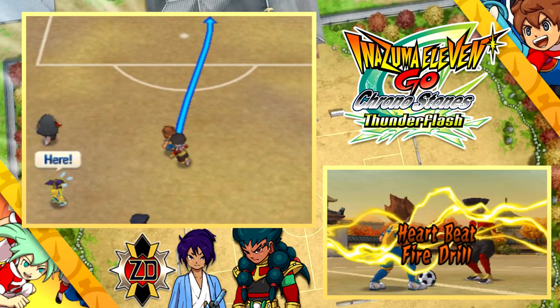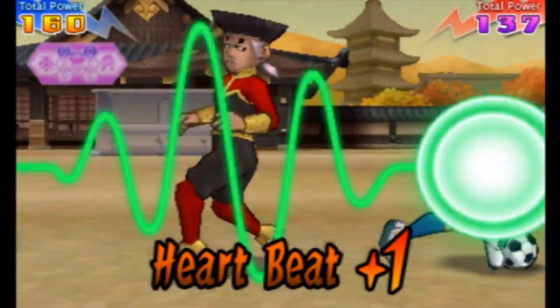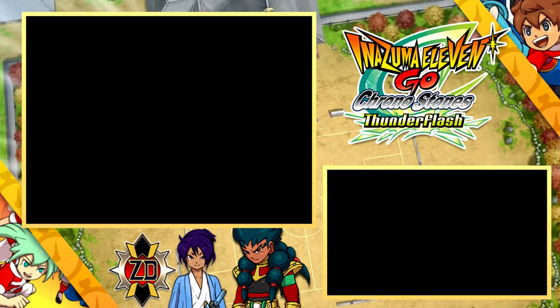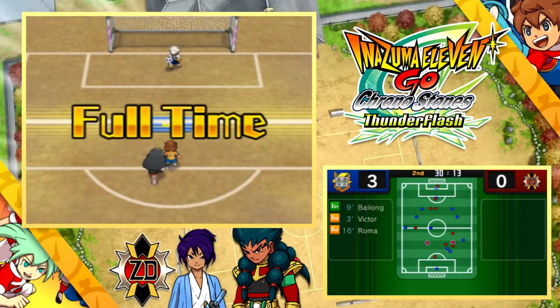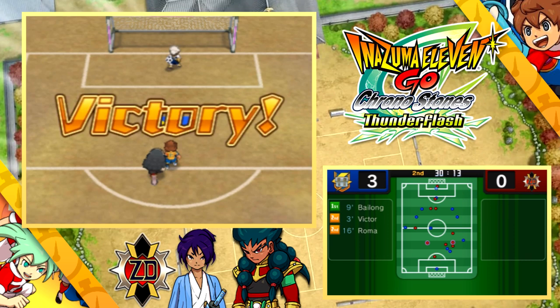That is probably one problem I have with this chapter - I think Okita was just a bit easily convinced. He spent his entire life believing the Shinsengami was the right thing, and then Victor just kind of told him 'I can see the future,' and then Okita was like, 'oh yes, he's right, I've really been wrong this whole time - going to change my ways and help stop this team I'm currently playing for.' But then, how else were we going to Mixi-Max him?